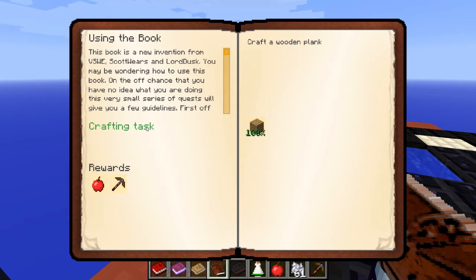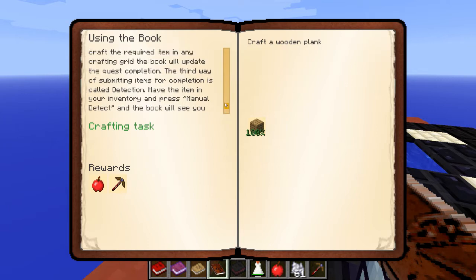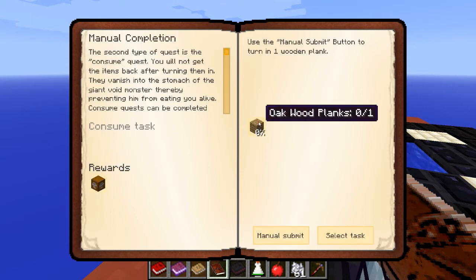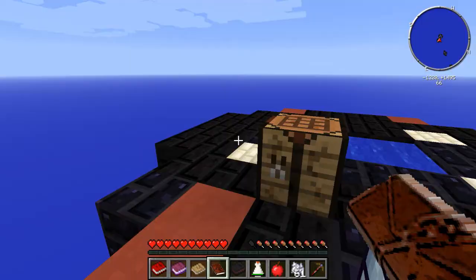They had a whole mod jam completely centered around the quest book implementation, so it'll be interesting to see what 1.7 brings — though we're on 1.6.4 right now. I need to remember what to do. You have the quest book to guide you on what you should be doing. I just got my first quest — right-click to go back a page. The pick of splinter dreams and an apple!